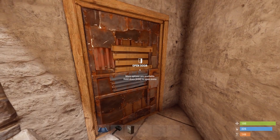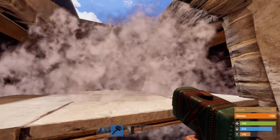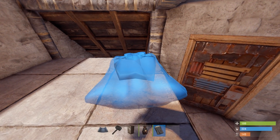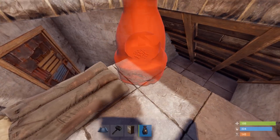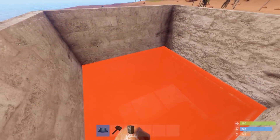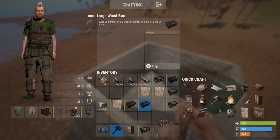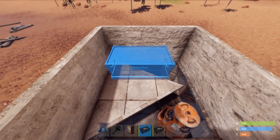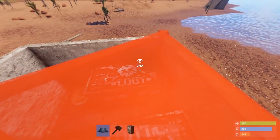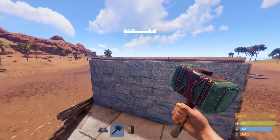Drop your front door on here and add a floor piece here, stone that up. Add your sleeping bag as far across to the left and as far forward as you can get it so you have room to fit your furnace. Jump up on that furnace and add a triangle floor piece here, stone that up. Now grab out a couple of boxes and place them in these positions. Go ahead and stone up the roof and now you're at least somewhat semi-secure.